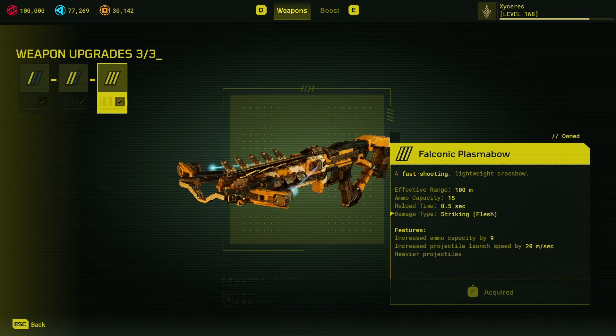Overview. Not a super technical weapon, but there are some fun things you can do with it. The Falconic Plasma Bow has an effective range of 100 metres, which means it doesn't have as much drop-off as the Vault Lancer. It shoots pretty much straight — there's a little bit of drop, but at most ranges where things are rendering in, you won't really notice it.